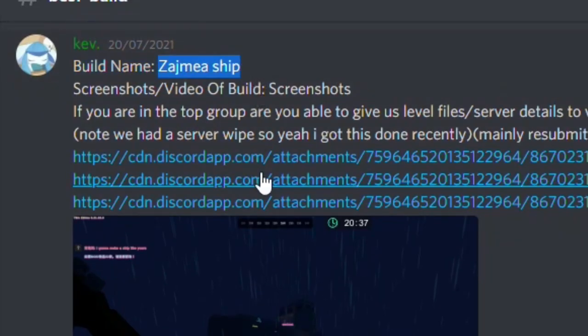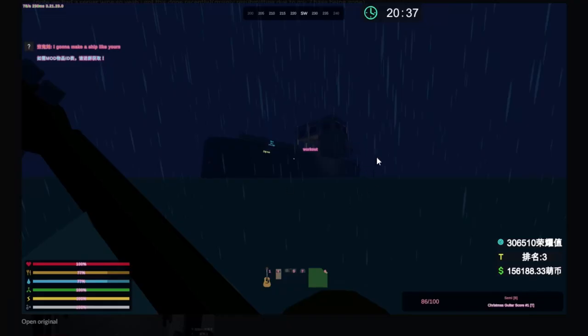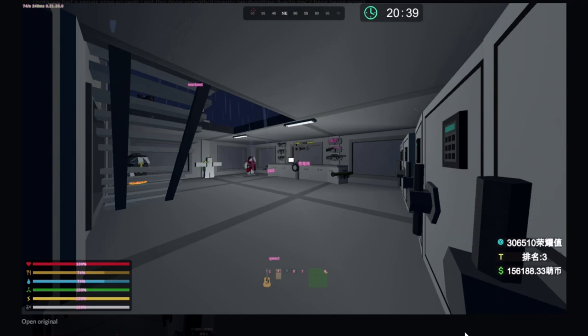How do you say this one, Brad? I'm a Zajmi ship. It is on top of a ship — it's a very square ship. We can't really see inside too much. I like this. Was this survival? I mean, it's cool. Is this a Chinese server? I would assume so by the Chinese signs. Could be Japanese, Brad — we don't really know. Moving along.